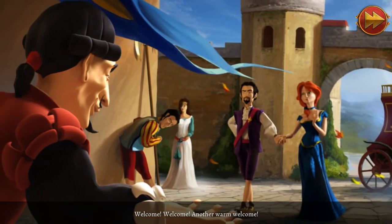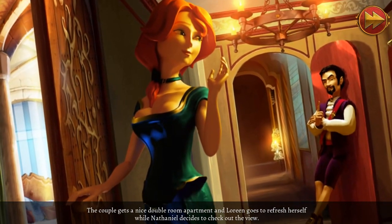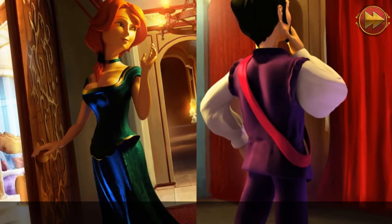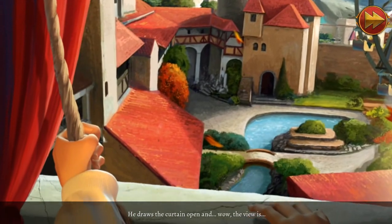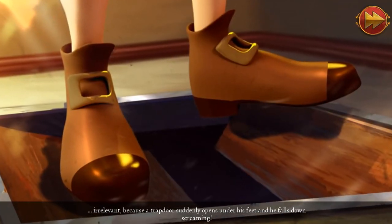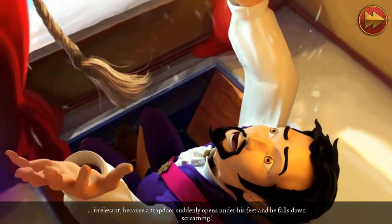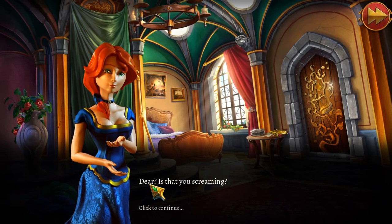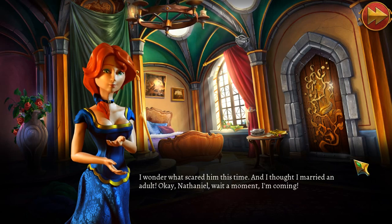Welcome, another warm welcome. The couple gets a nice double room apartment, and Lorene goes to refresh herself while Nathaniel decides to check out the view. He draws the curtain open, and wow — the view is irrelevant, because a trap door suddenly opens under his feet, and he falls down screaming. "I heard this place was a tourist trap, but this is ridiculous!"